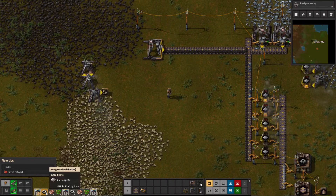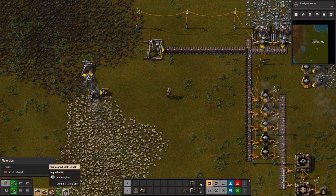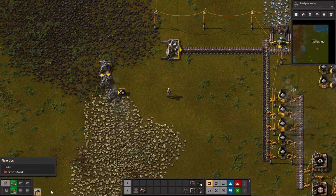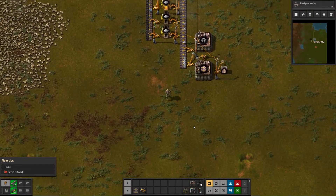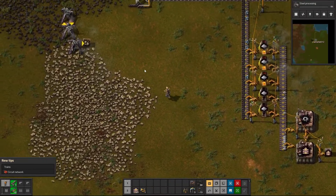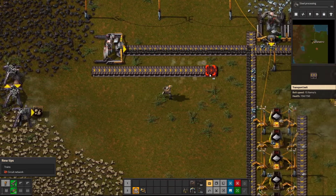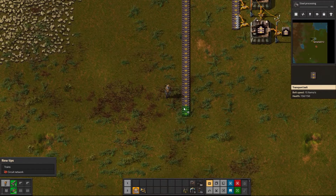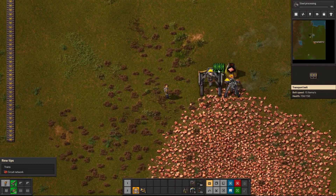I don't know if automating miners entirely is a good idea. Although having electronic circuits ready to go would be really nice. All right, let's take some belts. Oh no, okay, I didn't mess up yet — that's great. Hope you appreciate that. Oh no, I messed up there. See, told you.